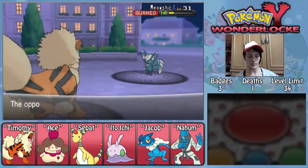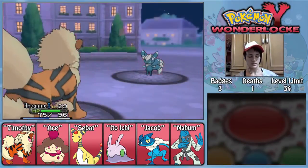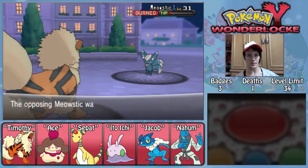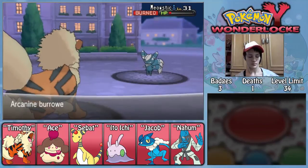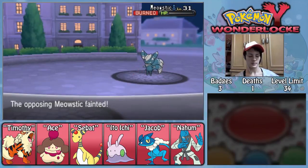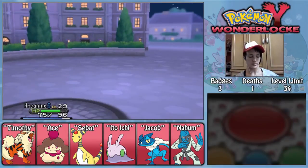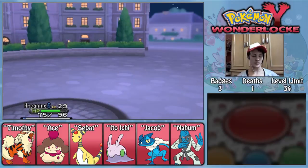So we're going to whittle this Meowstic away. We got the Burn, which is nice. And Disarming Voice is not going to do anything to me. This Burn won't be quite enough to take it out, so let's just use Dig. I wonder if it's going to faint while we're still underground. Yes it will. So I think it will have us use Dig and then reset on the Dig turn. And Timothy's at level 30!